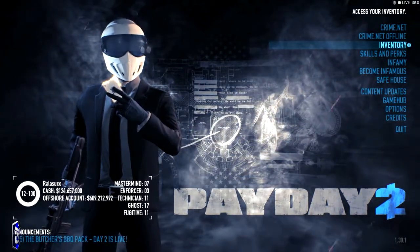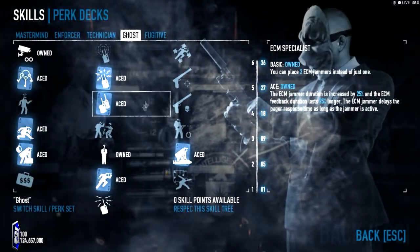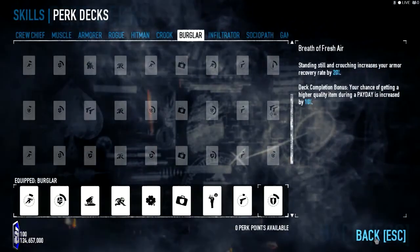As you can clearly see, I'm wearing it. For this one, your standard Ghost build with ECMs and Shizzle will suffice. Pick the Burgladeck perk.